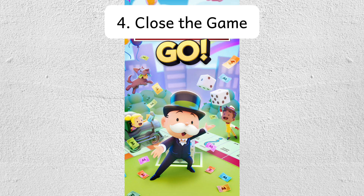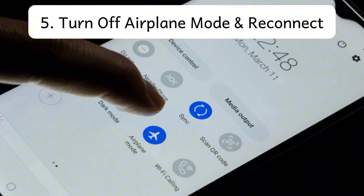After collecting the dice, close the game completely and ensure it's not running in the background. After you do that, disable airplane mode and reconnect to the internet.